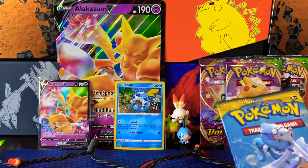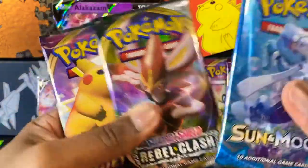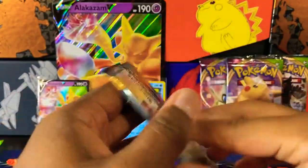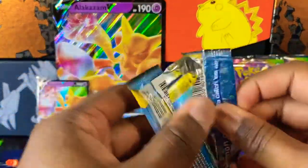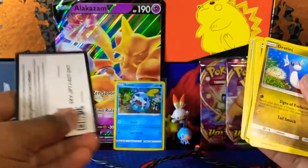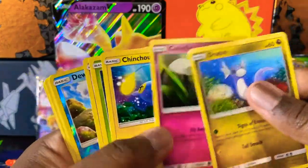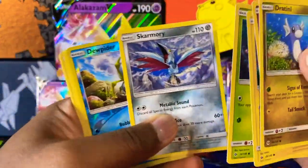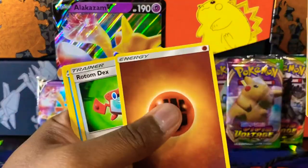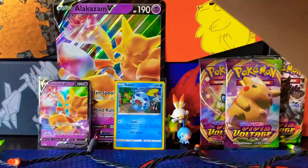In the Alakazam box we get one base set Sun and Moon pack, one Rebel Clash, and two Vivid Voltage. Let's go ahead and get the Sun and Moon pack open first. It looks like it's nothing too crazy - got the regular green code. We got Dratini, Cutiefly, Chinshow, Marlow, Skarmory, Dupitur, and Bewear as the rare. Also got Fighting Energy, Rotom Dex, Pyukumuku, and Great Ball in our bulk.